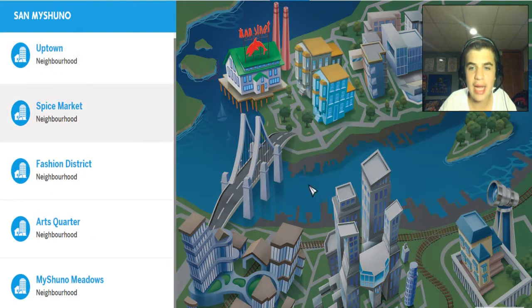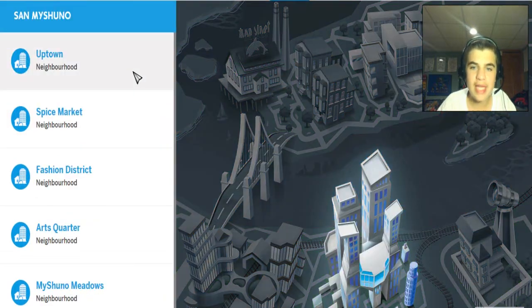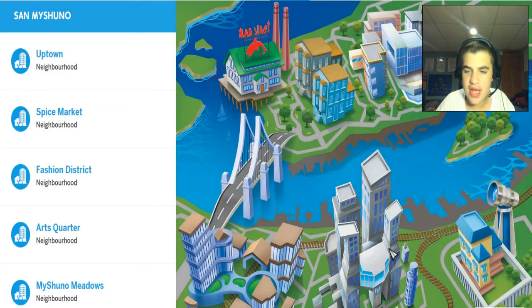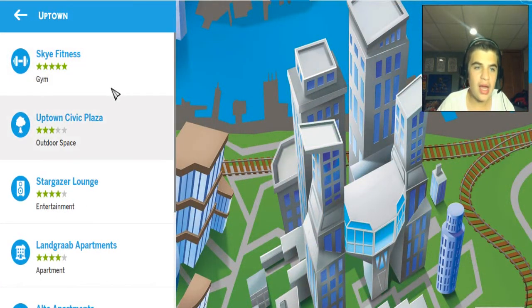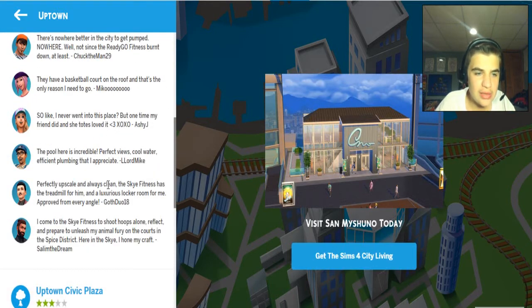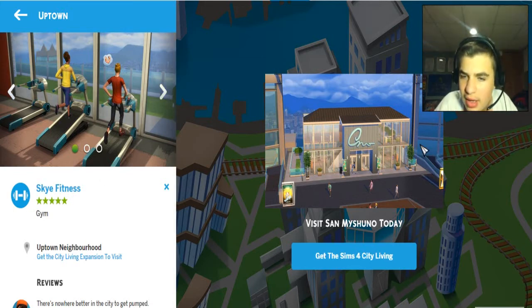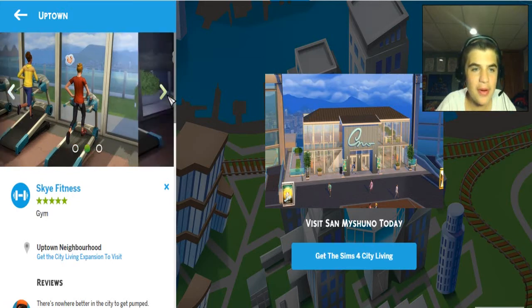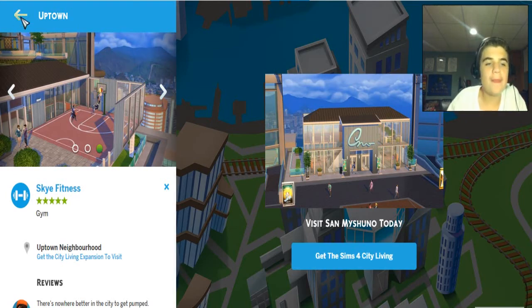As you can see there's a sidebar here and they highlight the different parts of the city. We're going to start with the first one, which is Uptown. It looks like the rich area, the cool area — clicking on it and we zoom right into this cool little area. We're going to start with Sky Fitness — it's a gym. I kind of like that it's not a skyscraper but it's still elevated. Looks like a pretty nice gym with the basketball courts. What if my Sim is going to play basketball? That's pretty cool.